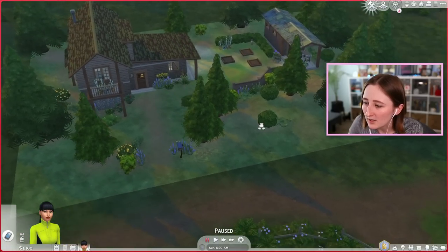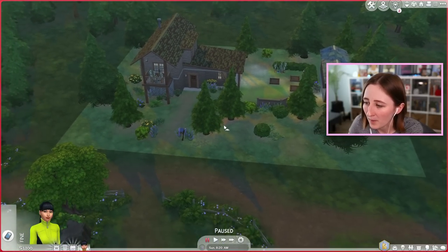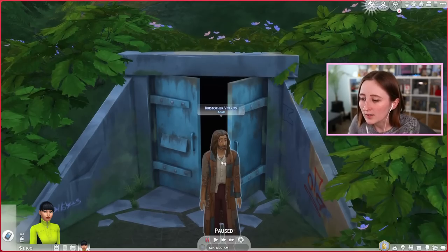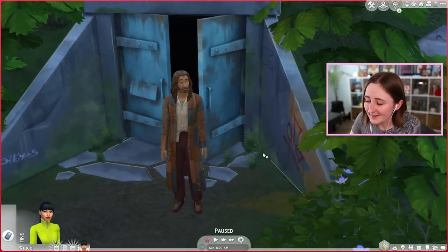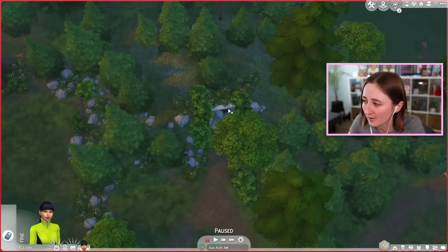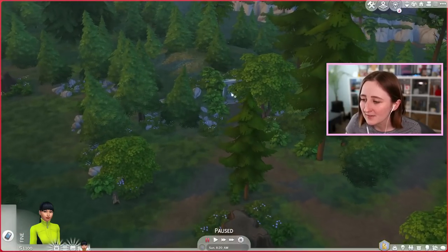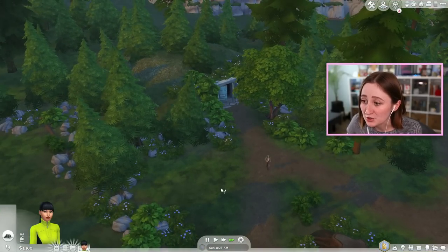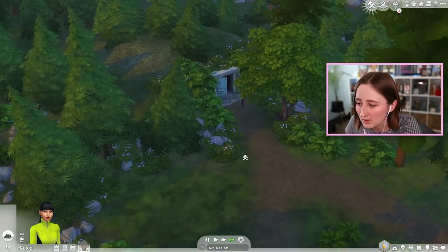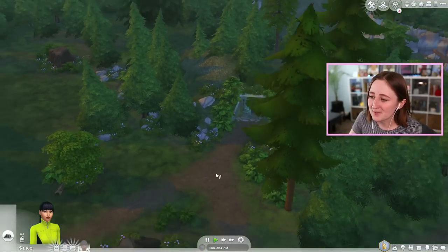Over here looks like it's the other proper lived-in house in town - we'll go to that one next. A sim! Christopher, hello. It looks like he came out of one of these underground tunnels. We have to explore and see if we can find all of these, because from my understanding your sim can pop into this and then potentially pop out from a different one and learn a path to use as a shortcut around the world.